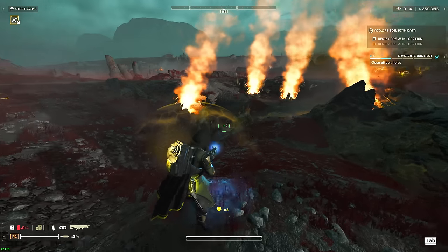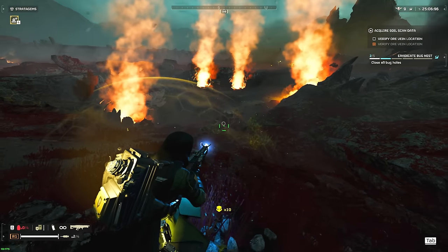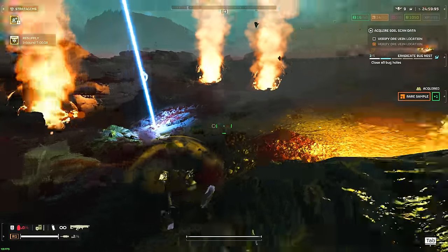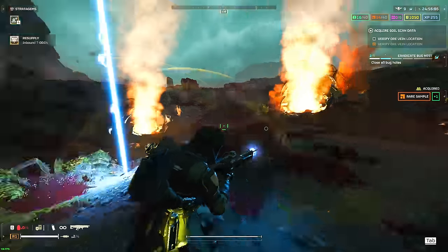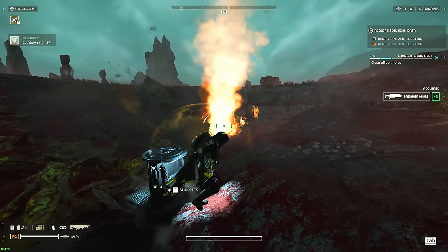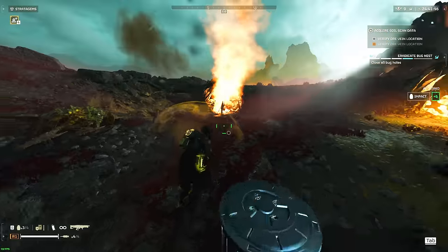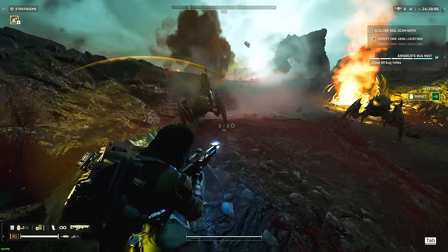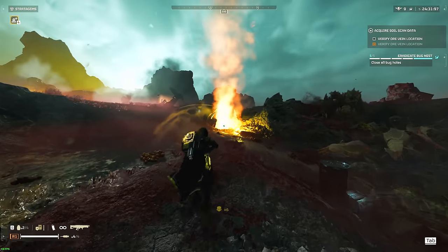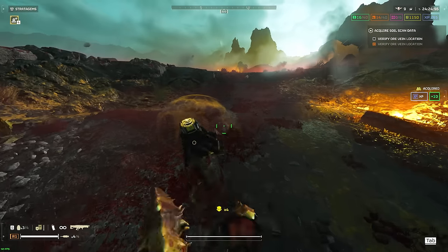The playstyle with the Arc Thrower is fairly simple — I'm not going to sugarcoat it. Against bugs, you just backpedal. You put yourself in a position where your enemies are in front of you, then you backpedal and shoot. That is it. Much much easier than it was with the railgun, especially because you can use it to deal with every enemy type except the bio titan. There's not too much to it in terms of handling your fights.